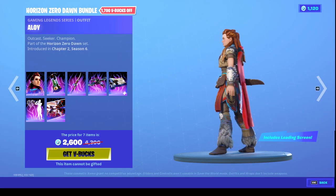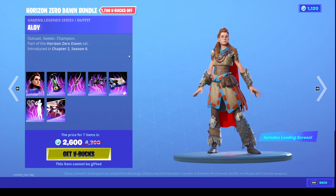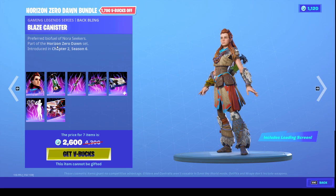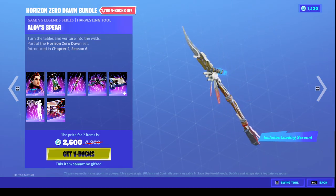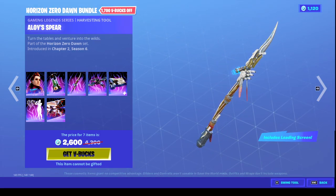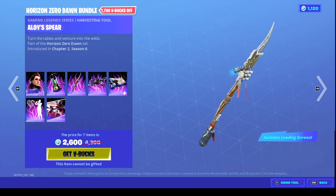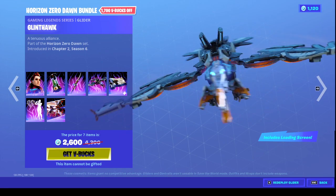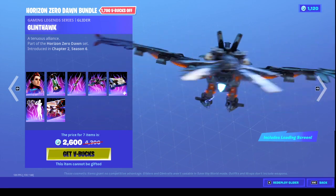Let's go to the skin. This is the skin — as you can see, this is her back bling, the Blaze Canister. Her pickaxe is Alloy's Spear, pretty cool. And the glider is the Glinthawk, which is a really sick-looking glider.